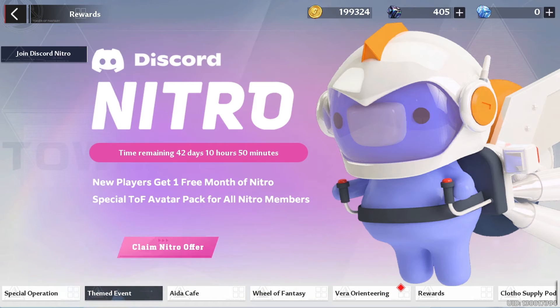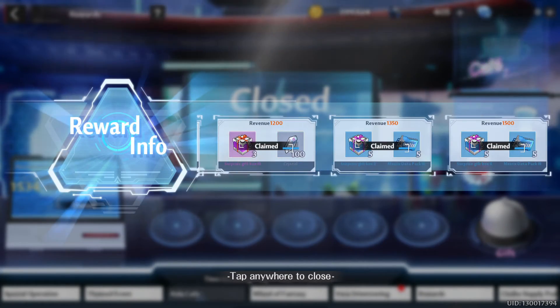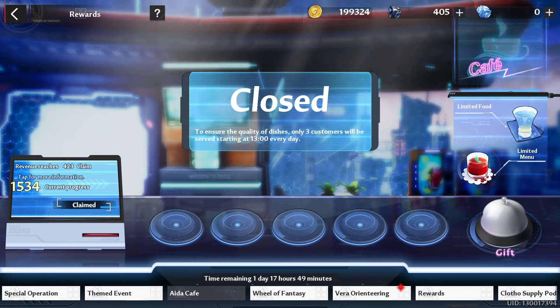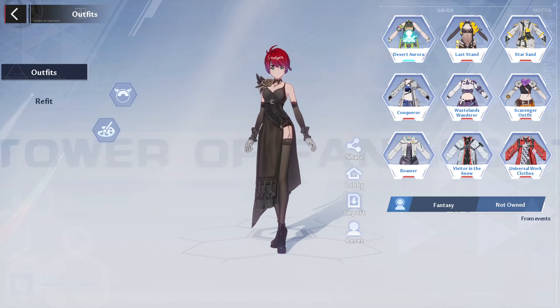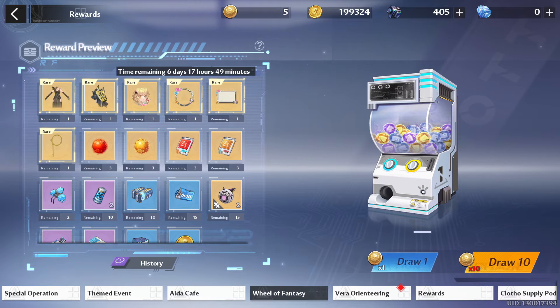Ida Cafe - I'm already done with that. That's the new event, you can get this outfit here, which looks pretty cool. We'll do the 5 pulls in a second. I don't think it's smart to spend Dark Crystals on the pulls here - if you want extra pulls, you have to spend Dark Crystals, and I don't think that's really smart, especially as free to play. Your Dark Crystals are very, very important.